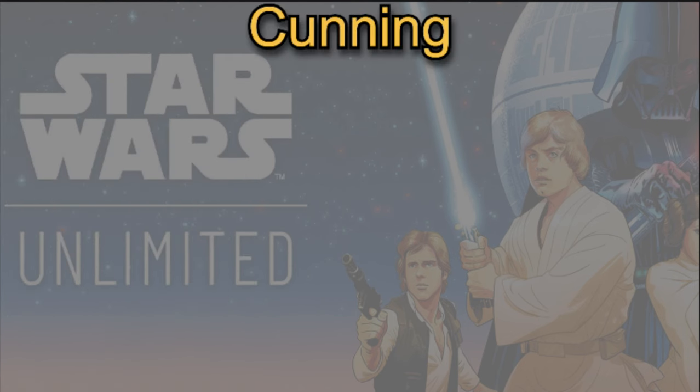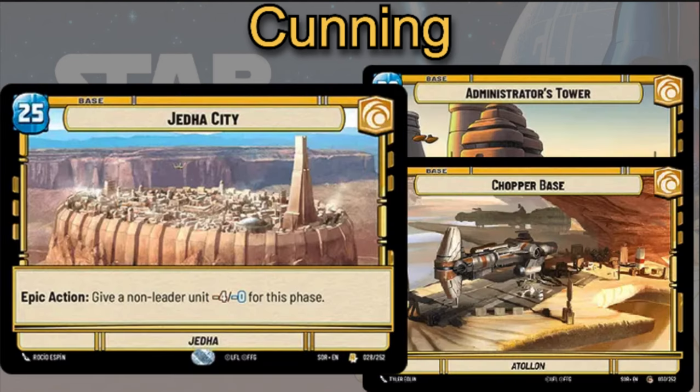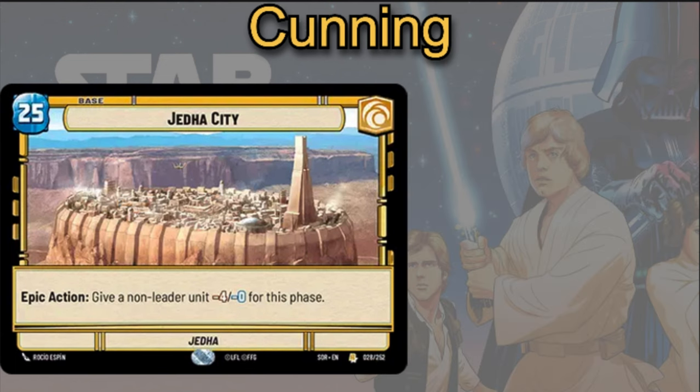For Cunning cards you can play with this leader, you have the option between a basic base or the Jetta City special base. Jetta City lets you give a non-leader unit minus four power for this phase, which can be used defensively and offensively. It can definitely come in handy throughout the game if you choose to go that route.